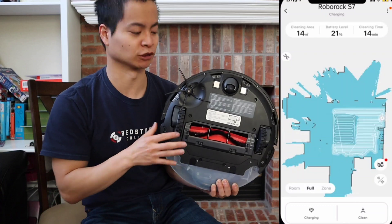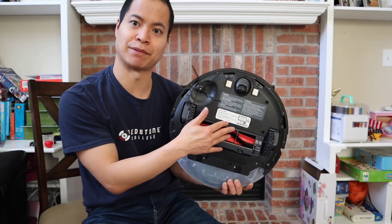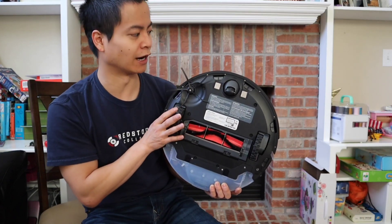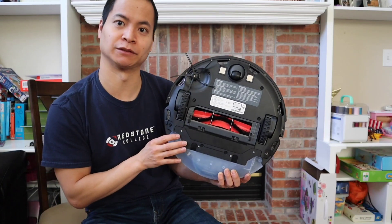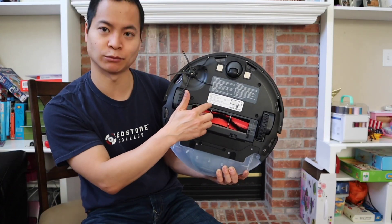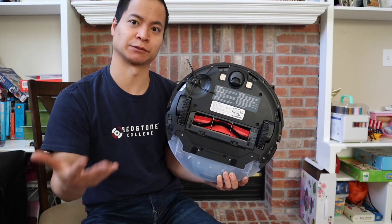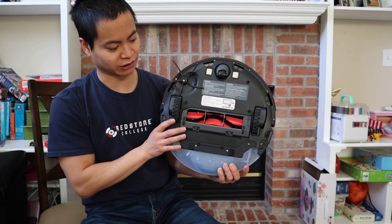Everything else should be very similar — it's going to have the same 5200mAh battery at 3 hours. One thing I'm trying to guess is where the self-emptying port is. It's probably going to be around here somewhere. Like the Ecovacs, it's going to have an extractor port — the user gets a special dustbin and it can extract dirt and debris.